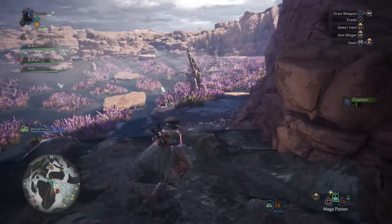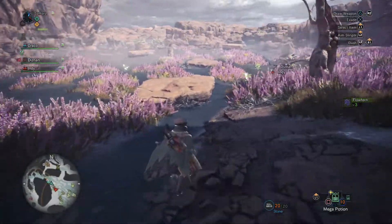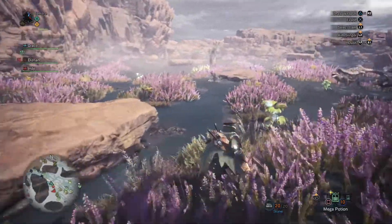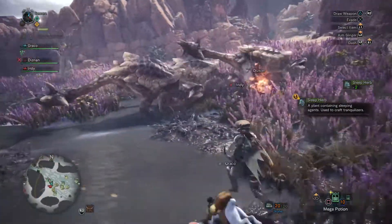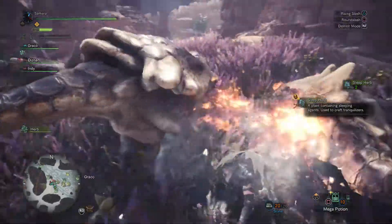This place is pretty cool — it's like a little marshland with pinkish-purpley vegetation and rock platforms you can hop on. If a monster ever shows up here, I'll try to mount it as best I can.